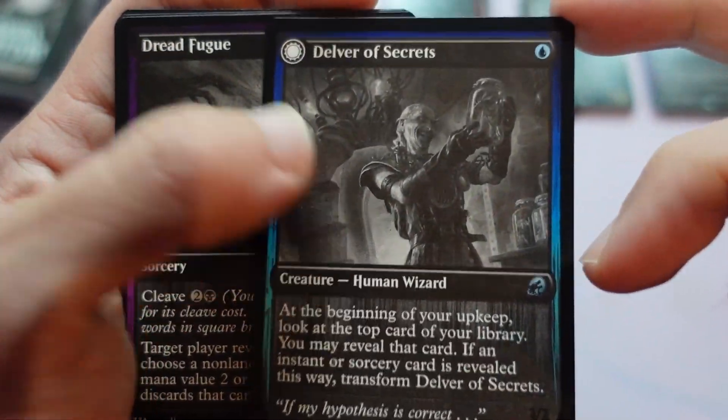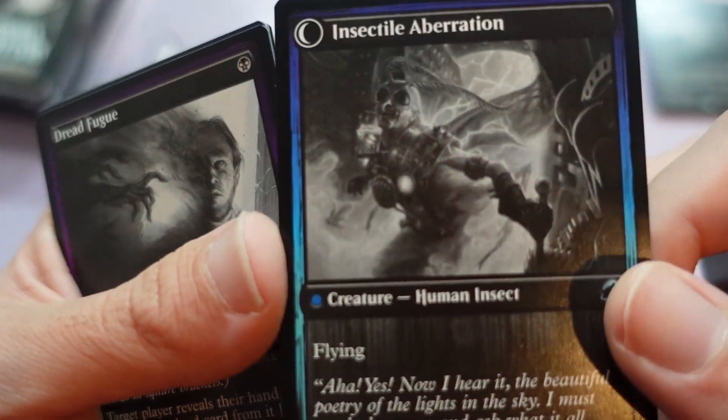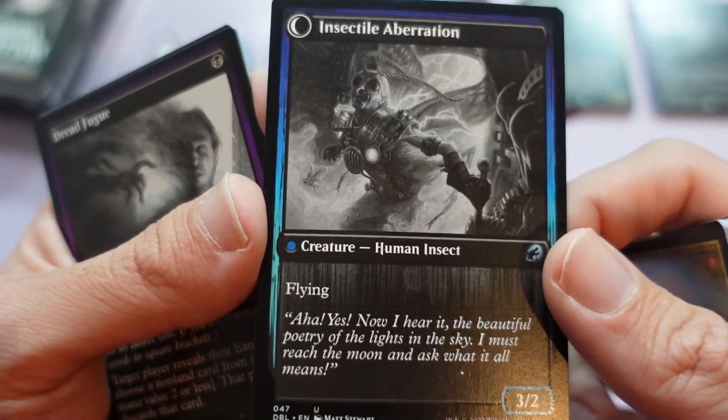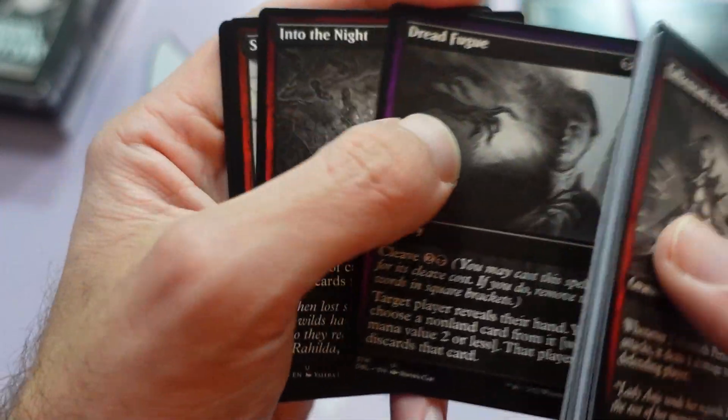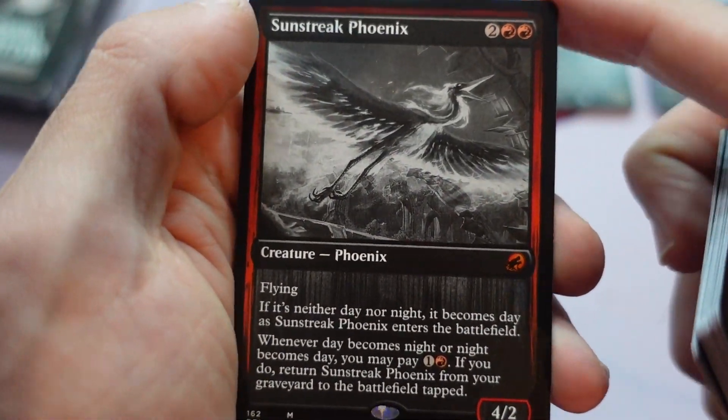And as we know now — oh, Delver! Cool. You get that real fly vibe, which is what this card is based on. Enough about Odrick. Ooh, mythic — the Sunstreak Phoenix is here.